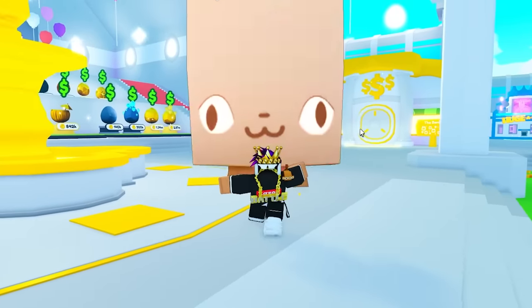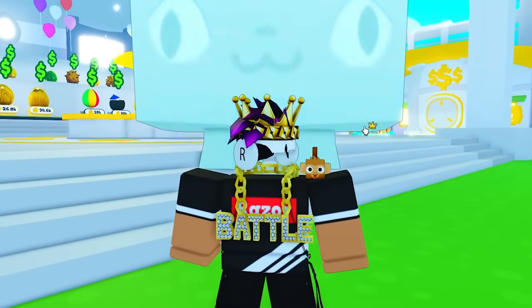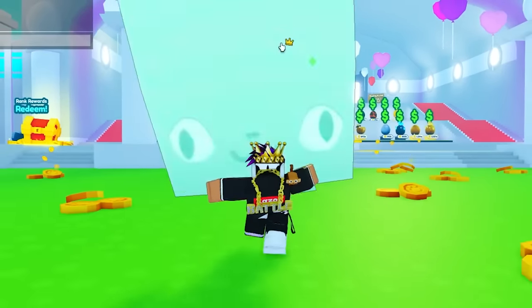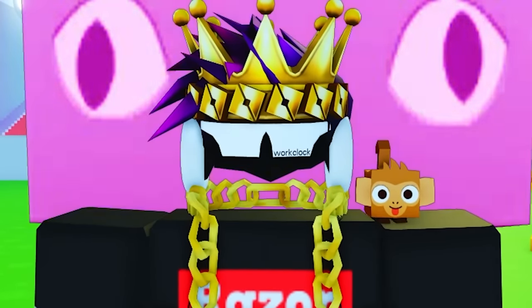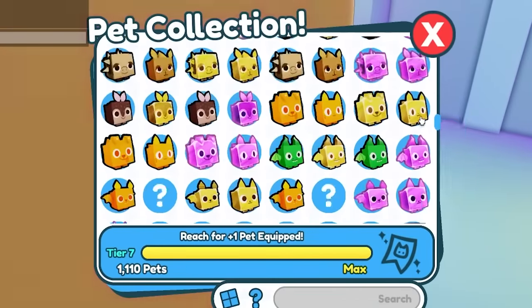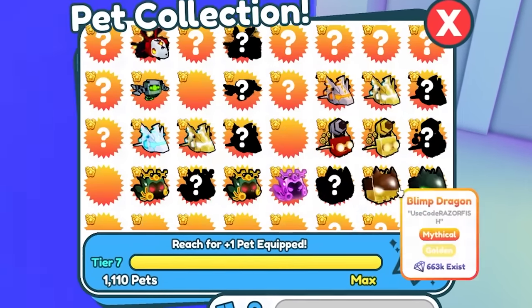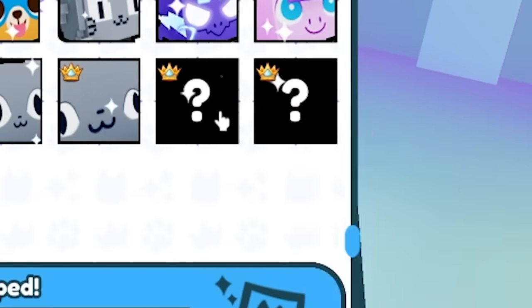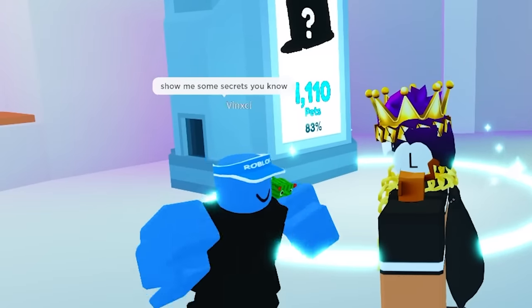So there's a new titanic plush coming to Pet Simulator X most likely, and that's a titanic capybara. It looks so cool, and I wonder how much it's gonna cost. Titanic capybara - wait, what, the new secret pet? Is it in the index? Let me check the index real quick. Nah, it's not in the index. The other titanic pets are there though - the blue and red balloon cat - but I don't see the capybara.